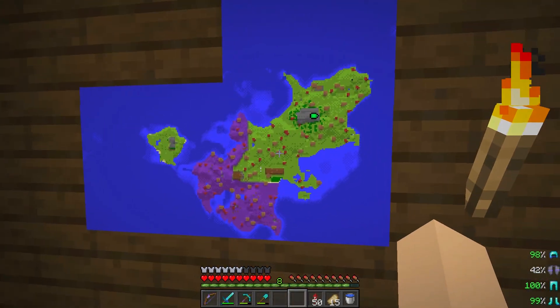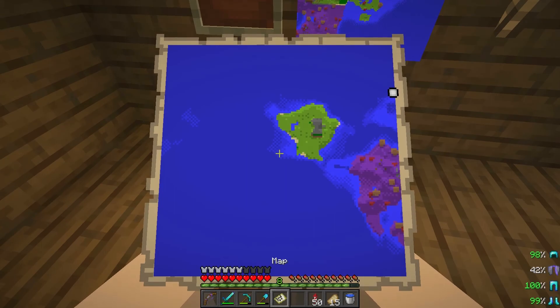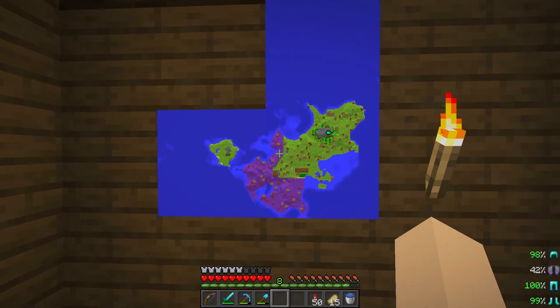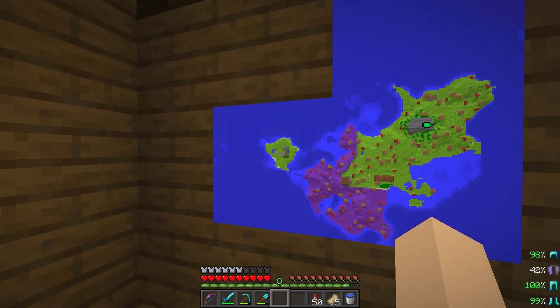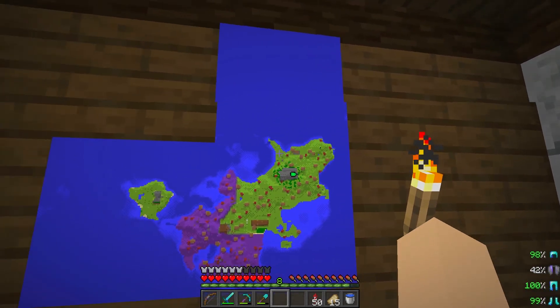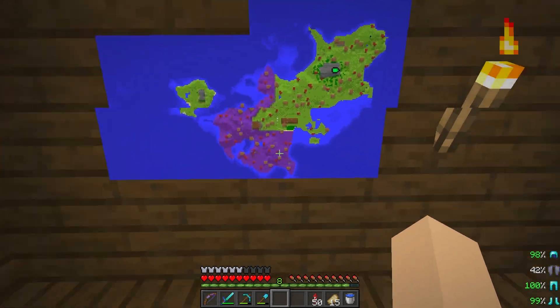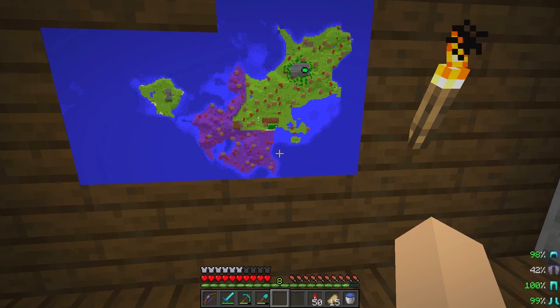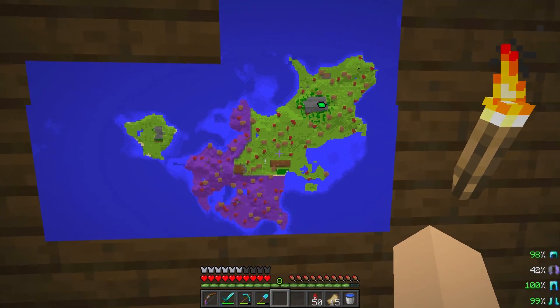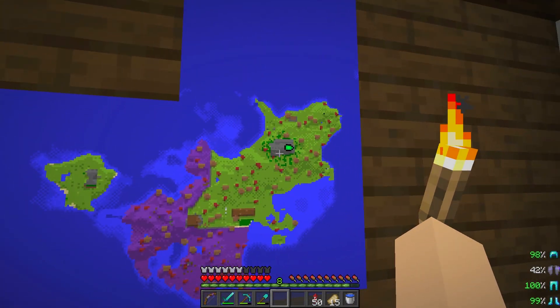Here is our full overview. There's Cat's Paw Island as it appeared before, our little time-lapsing there. Here we have the section that has been grassed over, and the area that still remains — we're about two-thirds of the way, I would say. And we've got our pumpkin farm there, our mob grinder there, and here of course we have our cottage. Now, a full village requires actual structures of distinct purposes.